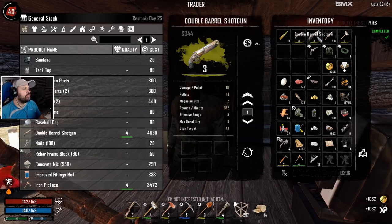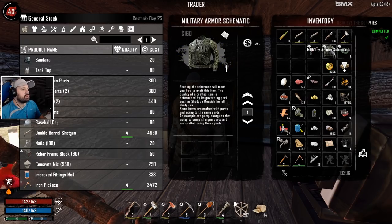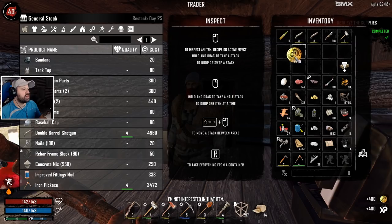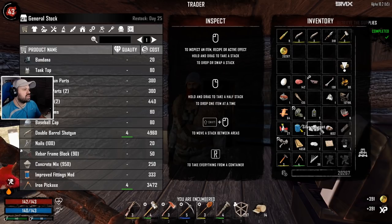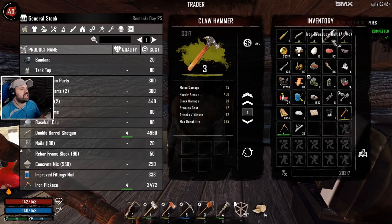The trader doesn't want them right now. We have to wait for him to refresh on day 25, and then he probably will buy them. We're going to sell all of these. We have 19,000 now. All that money we're going to have to sell, of course. And the gold nugget - and we have the silver nugget as well. I'm going to keep the diamonds because you can make diamond-studded knives and stuff like that. I think that's pretty much it.